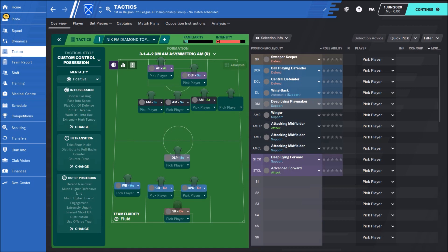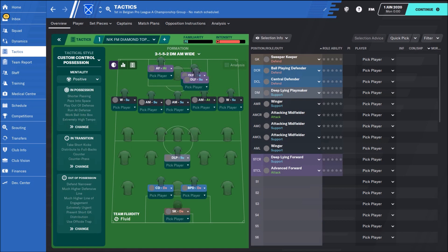Two wingbacks are coming up. We have attack and neutral support duty. We have a deep-lying forward who is also coming down, and the deep-lying playmaker on support duty — they are creating all the things up there. The deep-lying forward comes down, and sometimes runs into the opponent's box. We also have one ball-playing defender who must be a really creative center defender with some nice passing skills.